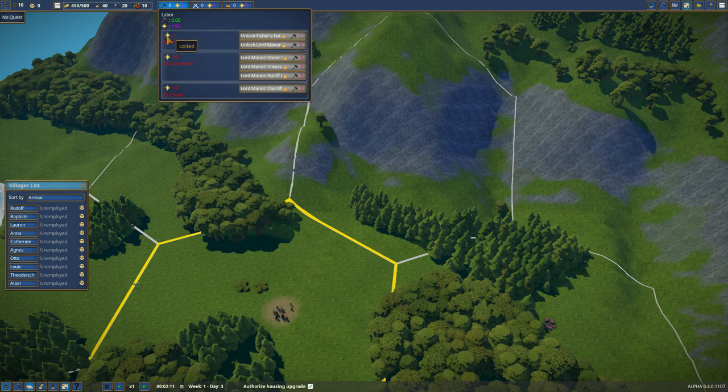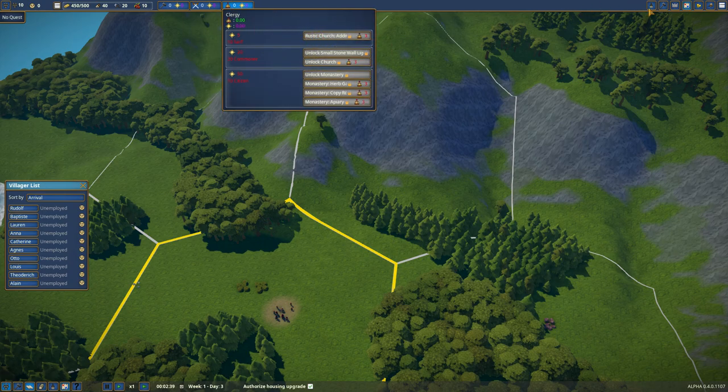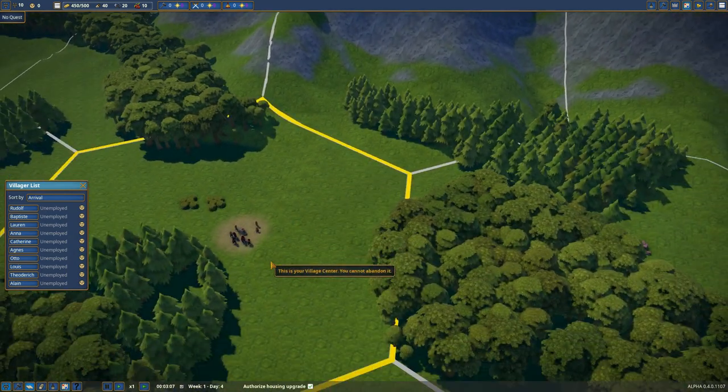Looking at the menu, we've got the Fisher's Hut and Lord Manor, all part of the splendor system - you need influence to unlock but also a certain amount of splendor in that section. Under kingdom we've got the wooden keep, wooden wall, and hunter's hut. The big keep is still coming soon, but the weaponsmith is available. For the church: rustic church, additional parts, small stone wall, the church itself, the monastery, herb garden, copy room coming soon, and the apiary - that's where the honey comes in.